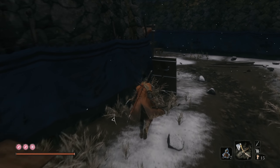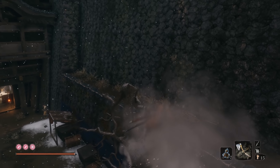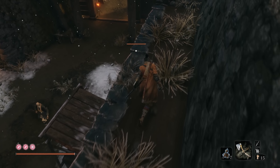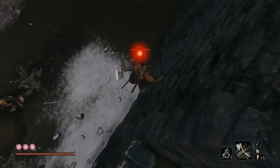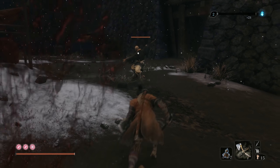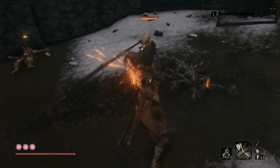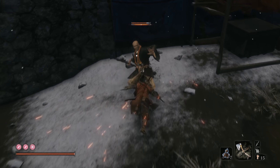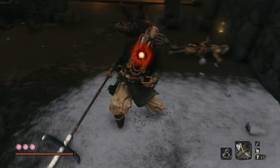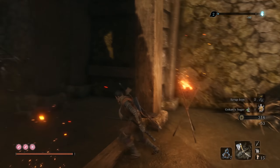Instead we'll drop back down here — oh yeah, there are still dudes. Oh, he caught me this time — it's just the spear guy. How did you not get alerted by the spear guy? We'll handle this problem with no issues whatsoever, and move on with creating the Fountainhead Aroma by heading to the gunfort.